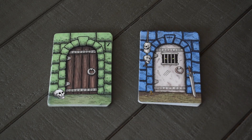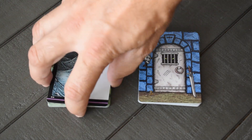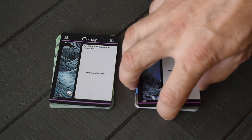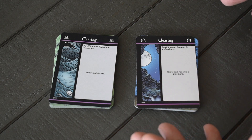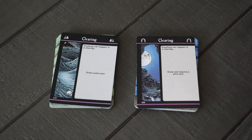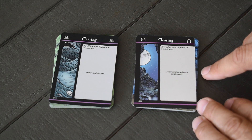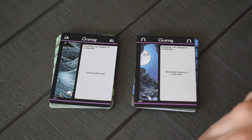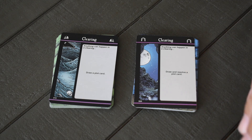First card up is the Clearing. I started with it because it's the one card where really nothing changed. There is new artwork — my art style has changed, and hopefully it has gotten better. The Clearing card basically allows you to draw a plot card. The original wording just says 'draw a plot card'; the new one says 'draw and resolve a plot card.' Other than that, the cards are the same.